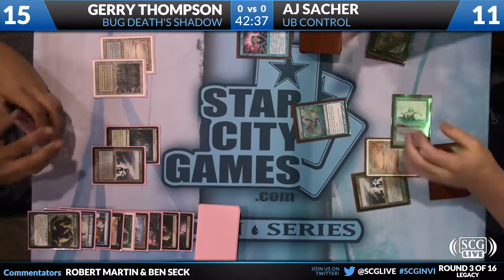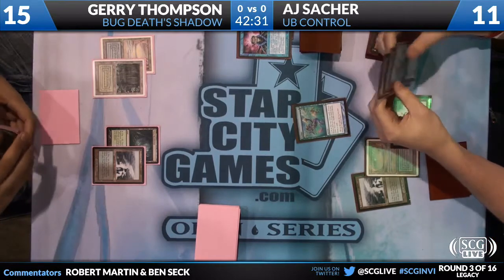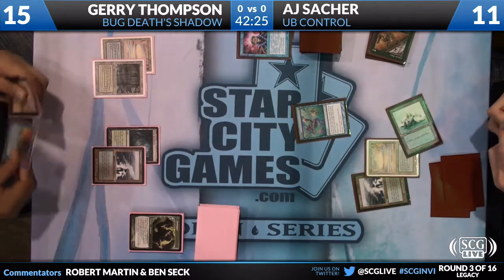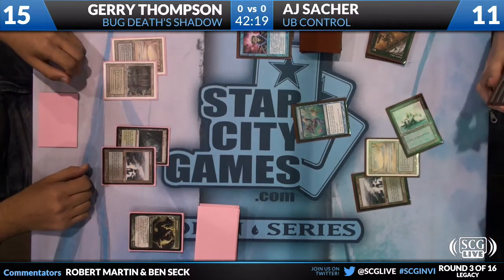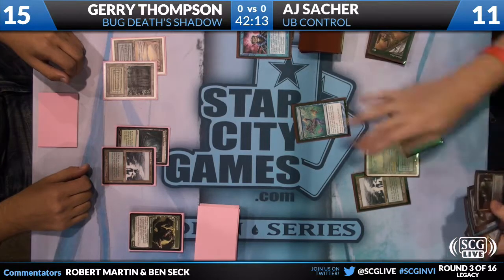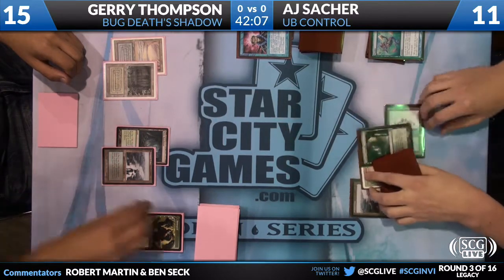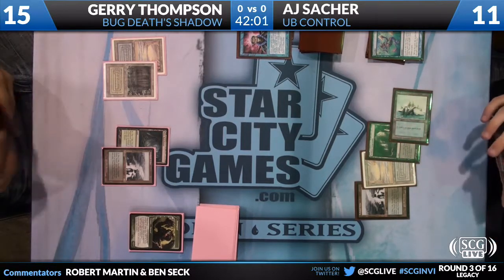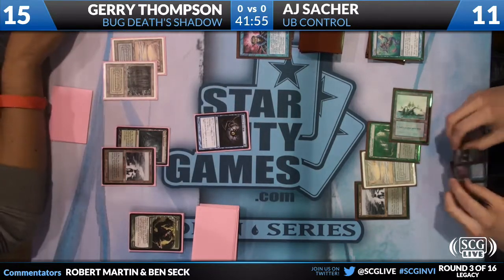He draws a Jace. Ponder — we're going to look for a land. We got one land. Fantastic ponder here. He's got ponder, land, and what I believe is a Vendilion Clique, which is a really great card because it can play offense, defense, and disrupt your opponent's hand. It gives you so many different options about how you play out the game. About a month ago, Drew Levin and I were having a conversation about how Vendilion Clique needs to make a larger impact back in Legacy. And now you're starting to see it a lot more.